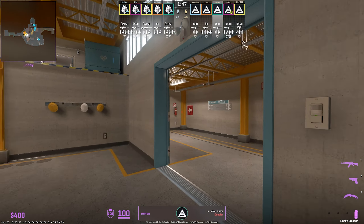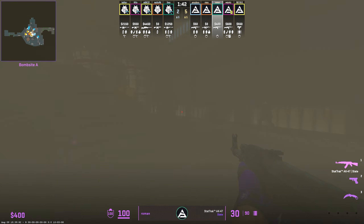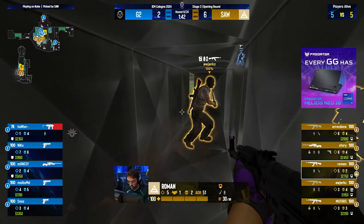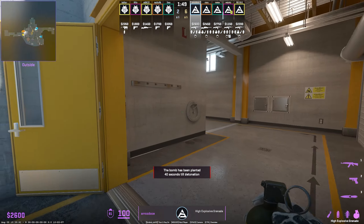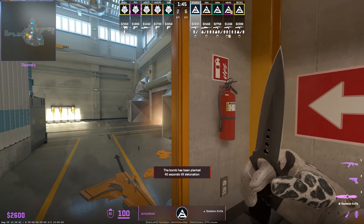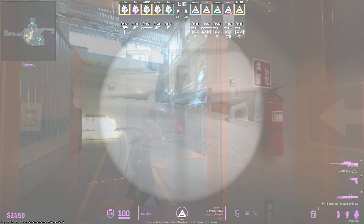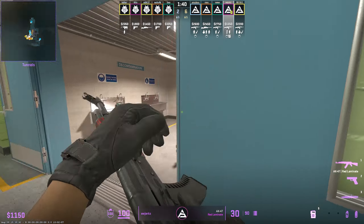Heading into round eight, SAW continue with this fast change of pace and head straight into a fast A execute — nothing too fancy, but it worked. Muterus throws his default outside cross smokes then mollies top hut, while Roman nades the doors and throws the vent lurk smoke. Story flashes Roman out of the smoke and completely blinds Hunter, giving Roman the free kill. All the while, the other two players are popping out of hut with flashes from Muterus blinding Snax on back site. A very simple yet extremely effective A execute — we're seeing more and more teams use the vent lurk smoke to get close and personal with CTs on Nuke.